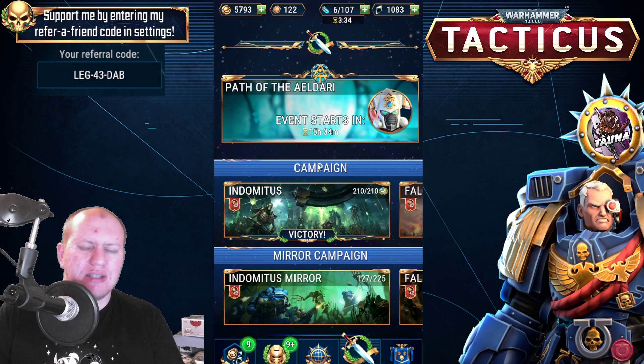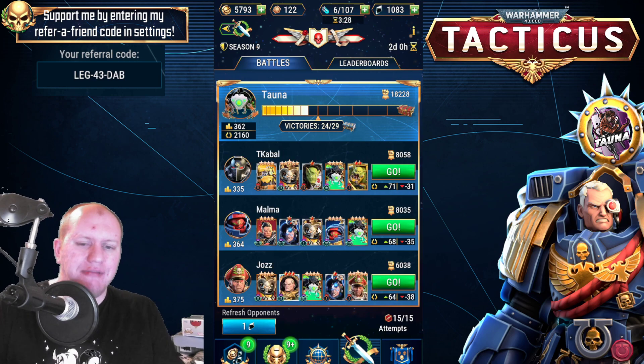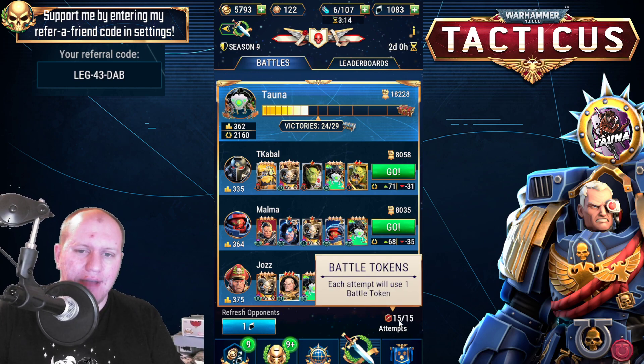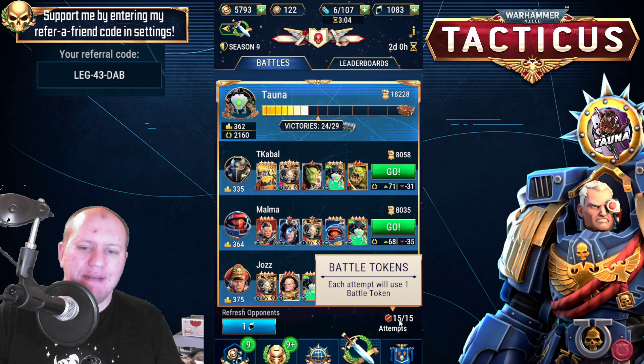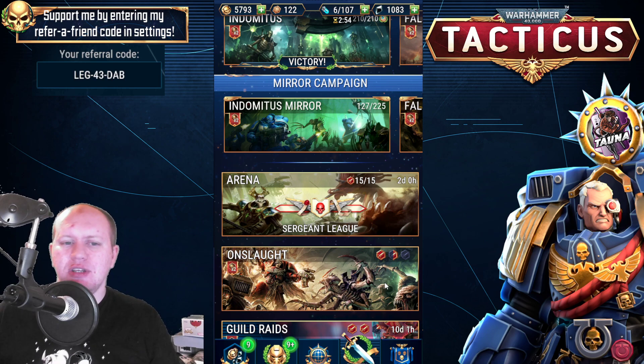The fourth mission is going to be a bit more difficult — that's going to be playing 20 arena battles. You want to have this prepped as well for when you get up to it, because playing 20 arena battles is going to take all 15 attempts and then an additional five. So you want to be ready for that once you reach it, and make sure you have as many battle tokens ready so you can blitz through it. The 50 range attacks that come along with it is pretty easy, but the 20 arena battles is going to take a little bit of time.